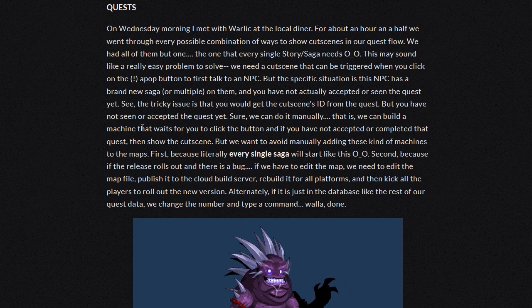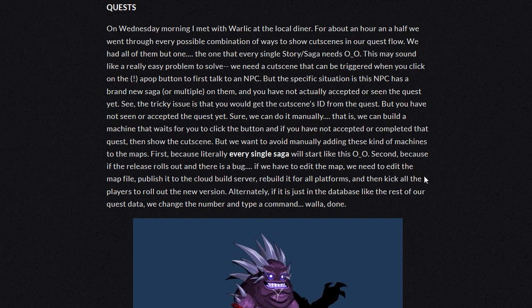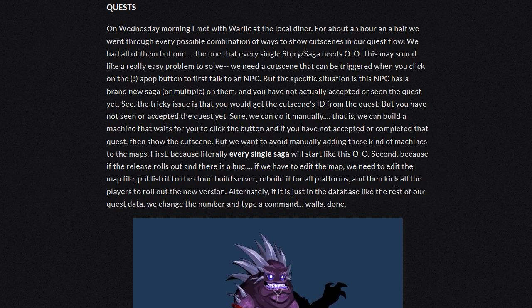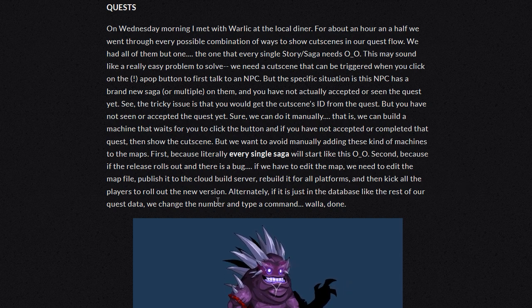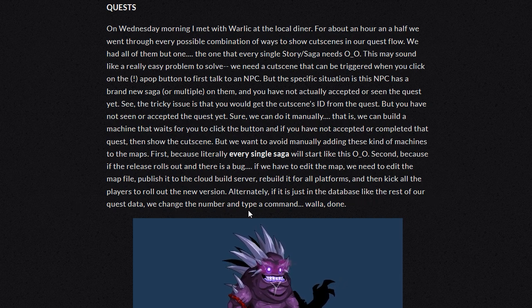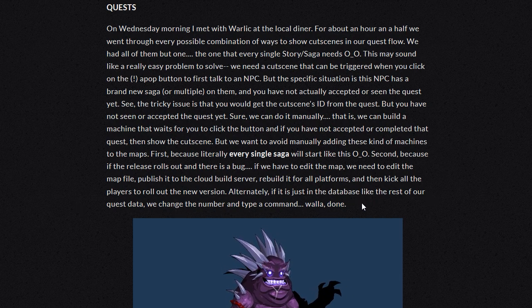Sure, we can do it manually — we can build a machine that waits for you to click the button, and then if you have not accepted or completed that quest, show the cutscene. But we want to avoid manually adding these types of machines to the maps. First, because literally every single saga will start like this. Second, because if the release rolls out and there's a bug, if we have to edit the map, we need to edit the map file, publish it to the cloud builder server, rebuild it to all platforms, and then kick all the players to roll out the new version. Alternatively, if we could just have it in the database like the rest of the quest data, we change the number and type a command. Voila. Done.